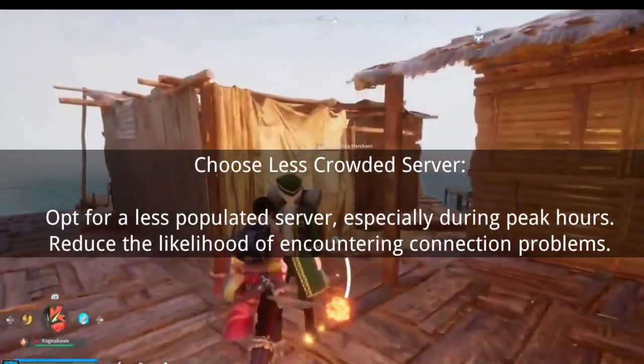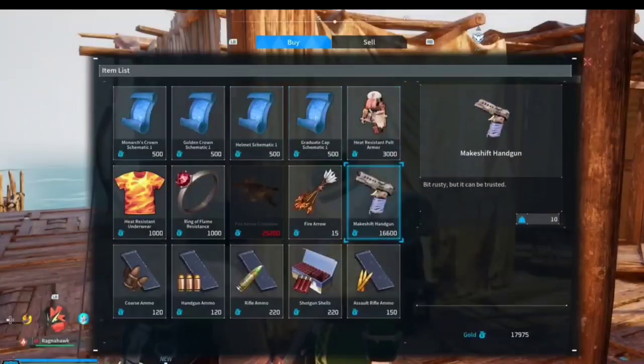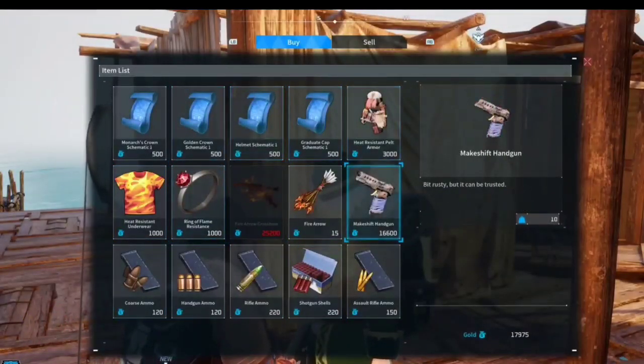Fourth, choose a less crowded server. Opt for a less populated server, especially during peak hours, to reduce the likelihood of encountering connection problems.